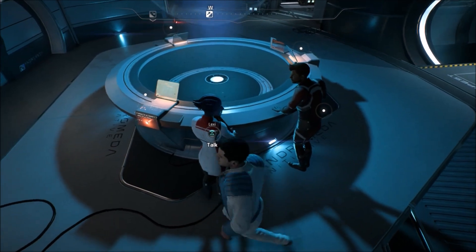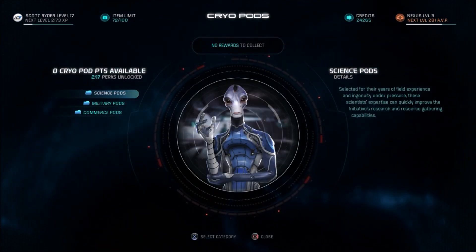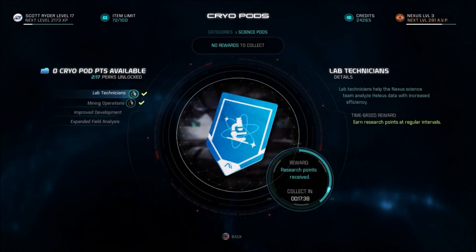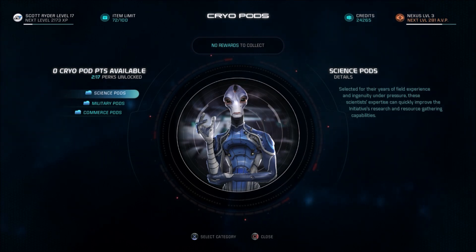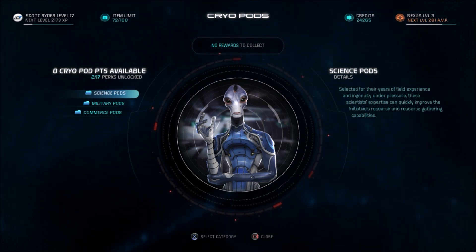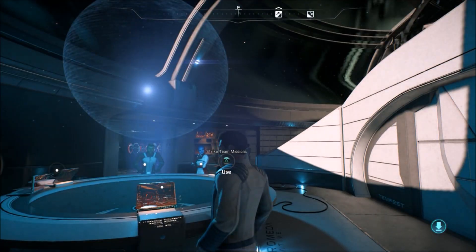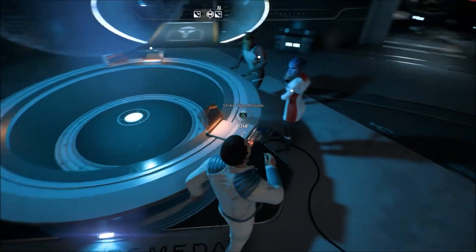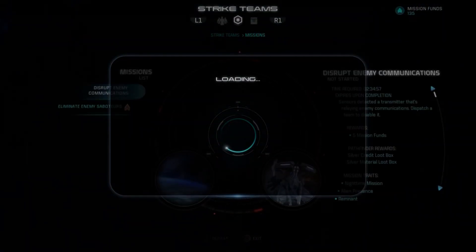I've done lots and lots of collecting of our CORA rewards and selling a lot of inventory we didn't need. As you can see, we now have like 24,000 credits — way more than we had before — but I can't get our item limit far below 70 at any point. Just selling off things that were doubled up on, we still have over 70.